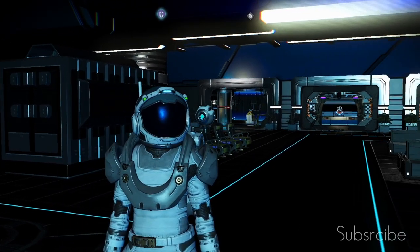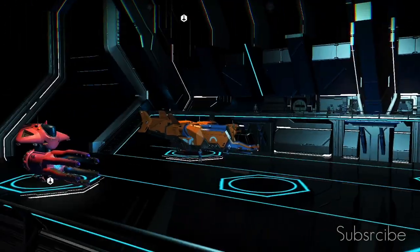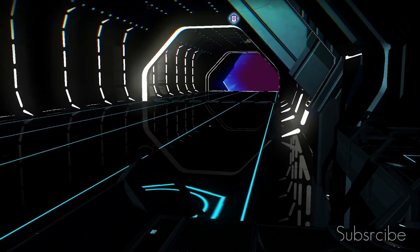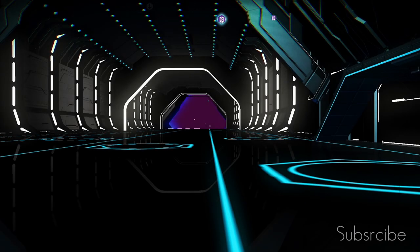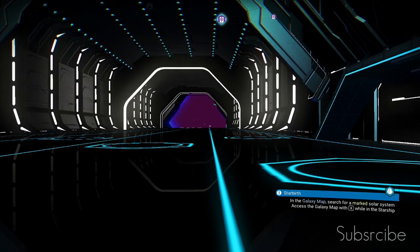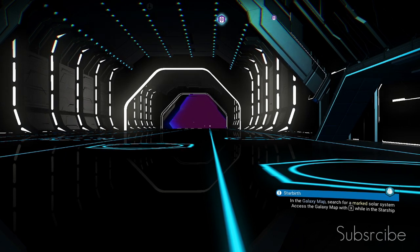We're scrapping ships for nanites — this is the best way to get nanites I've found, and this is how we're going to do it. First of all, I'm going to reload my save. Okay, save's loaded back in. In this space station, an exotic ship will spawn in the first wave, maybe in the second. If it hasn't spawned in the first couple of waves, reload your autosave.